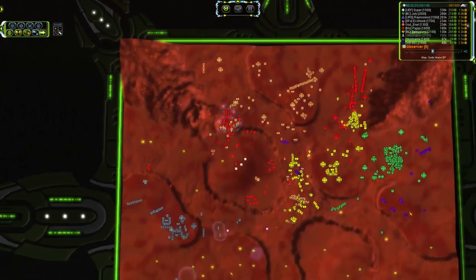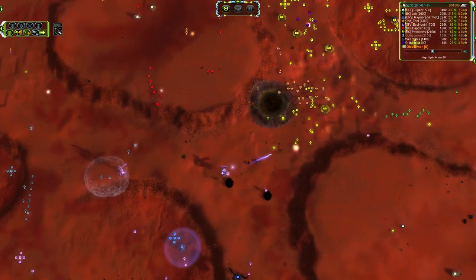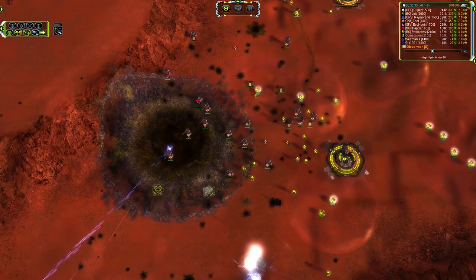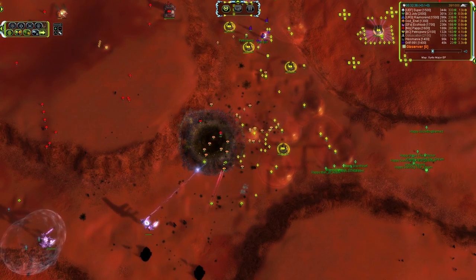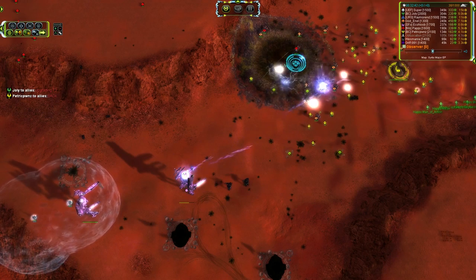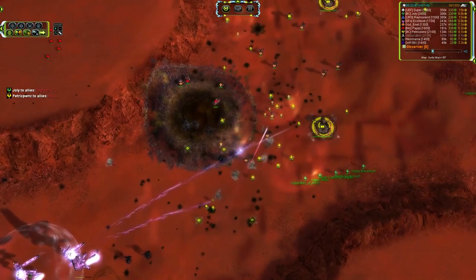We've got another Fatboy — so that will make three on the left-hand side, because there are two building at once, one for each player. But there are two Yathathas and a Megalith approaching the mid. I know Percivals are strong, but they are not that strong. Unless the T3 units stream in, then they might have a chance. That Megalith shooting from the back is just a terrifying force to be reckoned with.